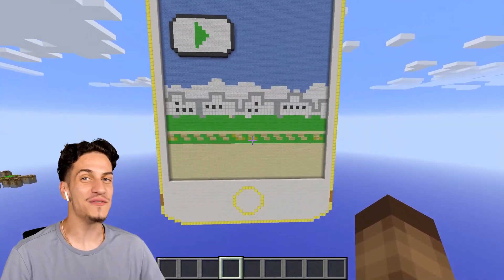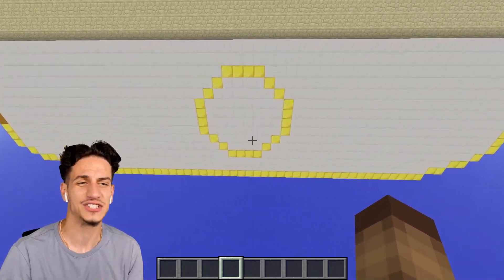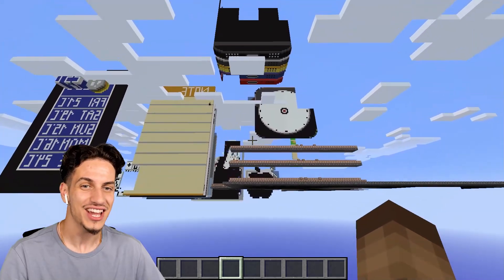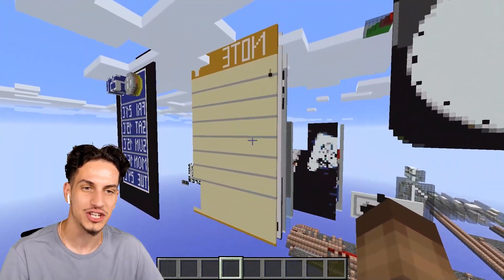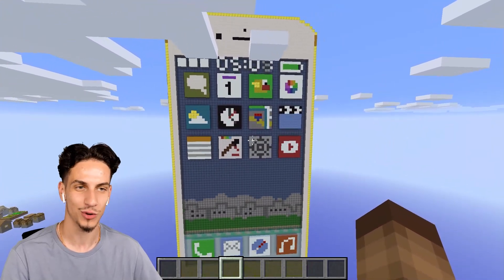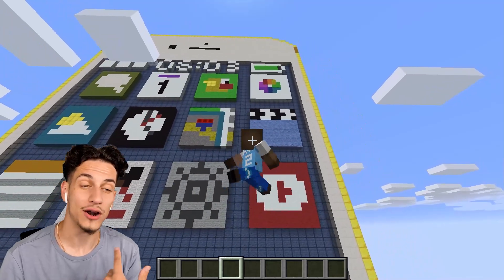So on a scale from 1 to 10, this is actually a pretty cool-looking creation. The only thing is it is a little bit buggy - it depends on how fast you're clicking things because the command blocks can't actually keep up. Now if we look behind us, this is the brains of the entire iPhone - every single color scheme you want.